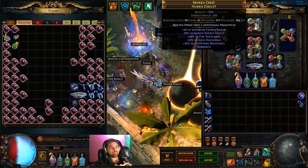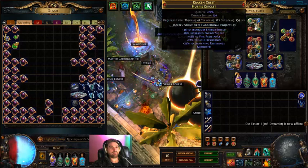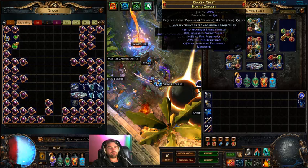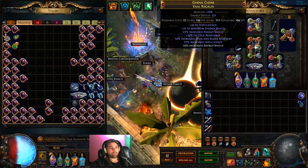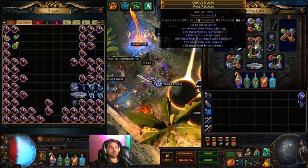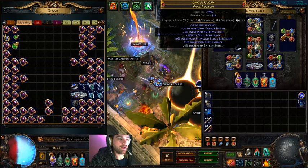The helm came early — that was a fossil service. We mirrored a helm and ended up getting these rolls. Extremely lucky, but that was pretty build-enabling. I had about 400 chaos at the time and spent all of it on the service and fossils, and it was totally worth it. It could have bricked and I would have just had to use a bricked one for a while, but we got lucky.